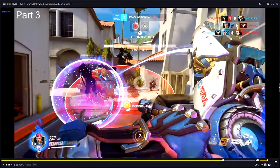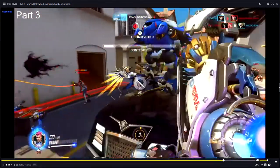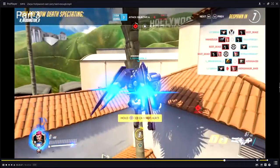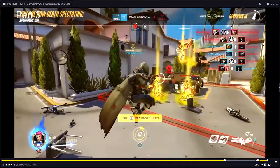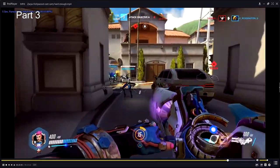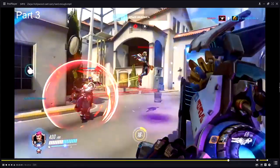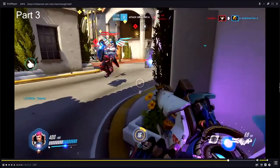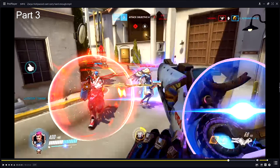Not sure why we're shielding a Wraithform Reaper — he's literally invulnerable. That's not a good shield. He's reloading in front of two enemies when one of them is Mercy. At the end of this, your biggest issue is reloading, for sure — you reload way, way too much.